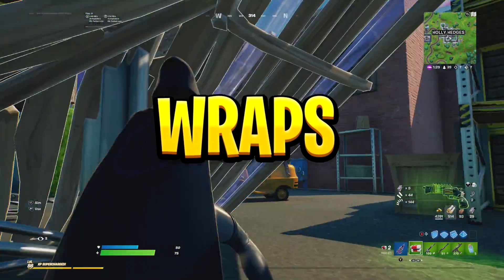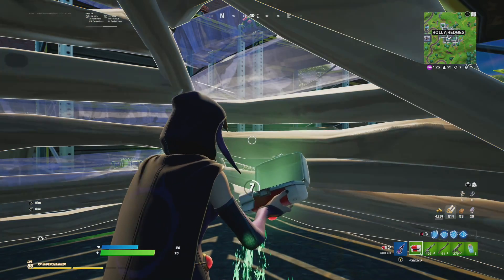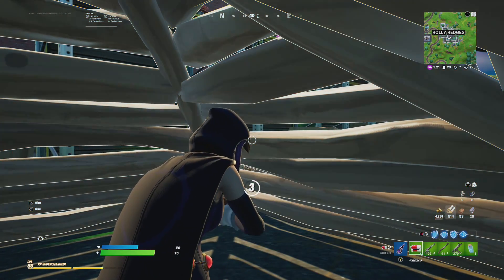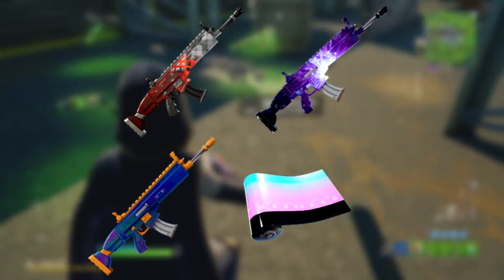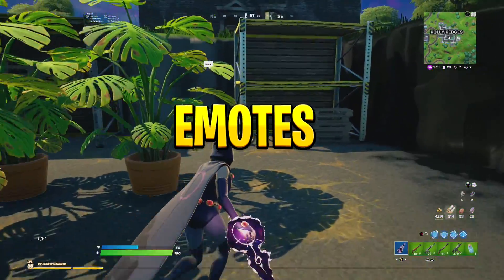Moving on to the wrap section — again these wraps are on a 50% chance of showing. From left to right we have: Silver Flame, Eternal, Zero Stinger, and Enigma.